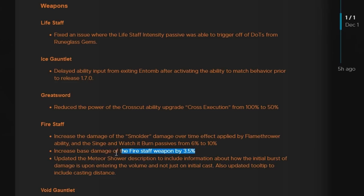Overall, they gave Fire Staff a 3.5% damage increase, and a 6% to 10% burn damage increase on the Flamethrower ability's Singe and Watch It Burn passives. It is a buff, and you don't see many buffs for mages recently. Combined with the Ice Gauntlet Entomb fix, this is definitely a positive for Fire-Ice mages like myself, so I'm excited about this patch.